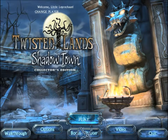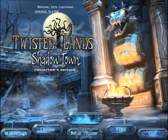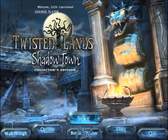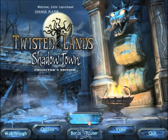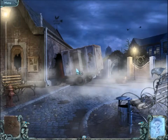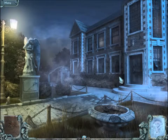Hello everyone! I'm Little Leprechaun and welcome back to Twisted Lands Shadow Town! Continuing on, I guess. We just got into this place. We have a sack, which is what we use to get rid of this friggin' snake!